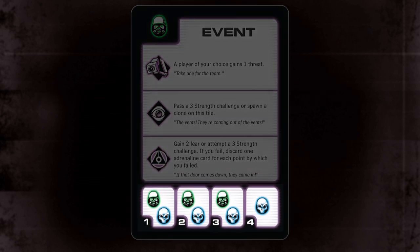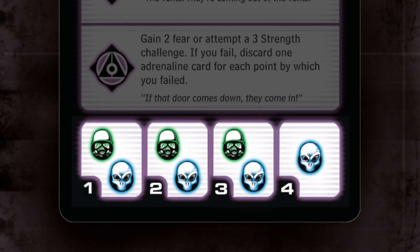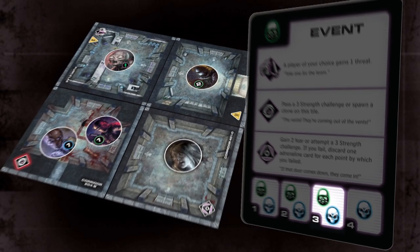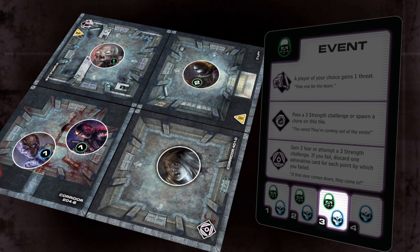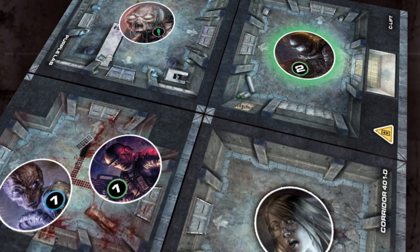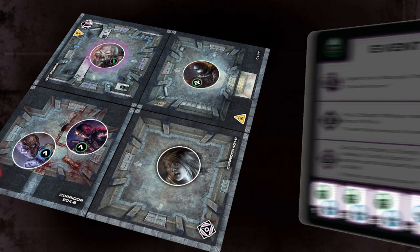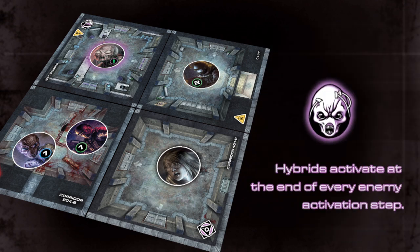The bottom row of boxes on each event card determines how enemies behave in Level 7 Escape. Enemy activation is determined by the number of players that started the game. For example, if three players started the game, follow the activation for the box marked 3. The enemies on the board that match the icon in the activation box are activated in order from lowest to highest number. If multiple icons are in the box, resolve the activation of all enemies matching the first icon, then the second. Hybrids don't have an activation icon on the event card; instead, they activate at the end of every enemy activation step.